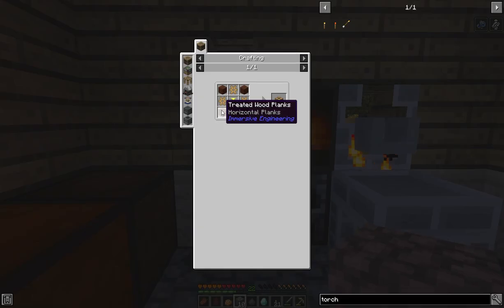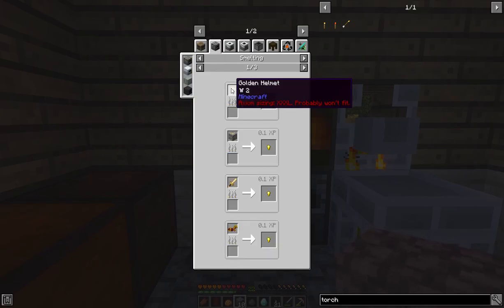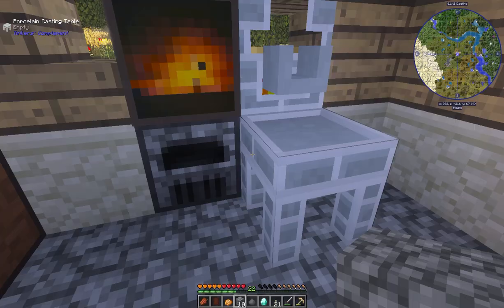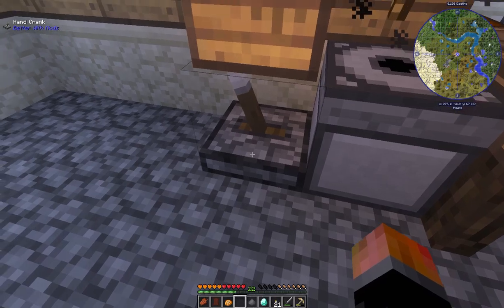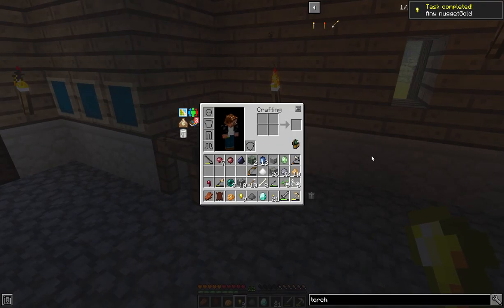In order to get the gearbox we need a redstone latch; in order to get the redstone latch we need three nuggets and redstone; and to get nuggets we need one golden nugget to make nine. Let's go ahead and put one gold ore in our grinder since we only need three. Then we'll put it in the furnace — one gold bar. We saved ourselves nine gold nuggets!